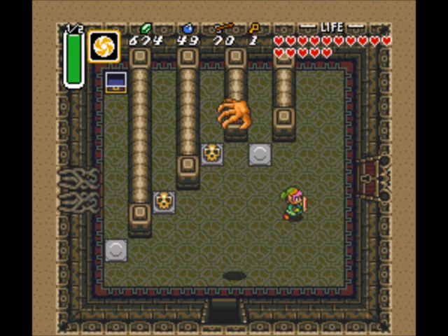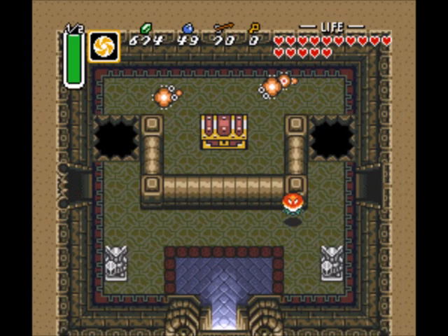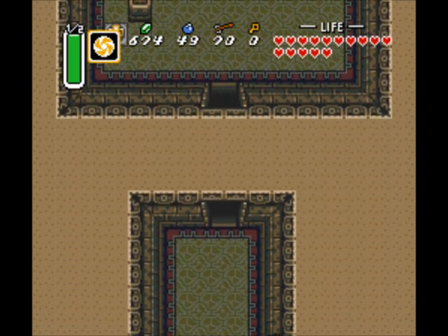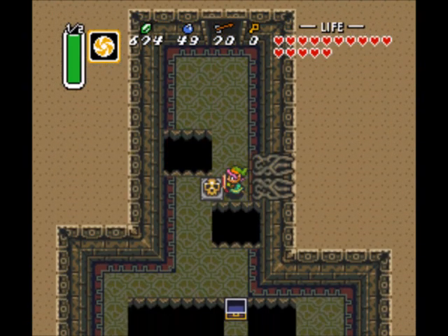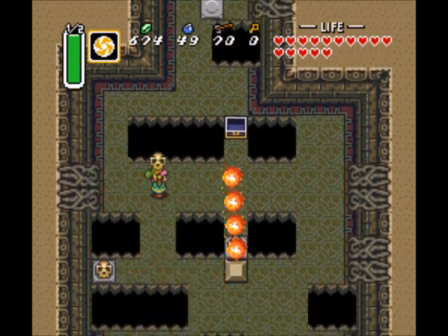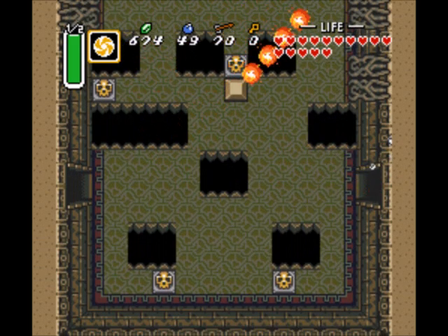Usually with Bombos, if you're killing three or four enemies, one of them's probably going to drop another little magic bottle. There's another entrance to the dungeon, but I don't want to go there just yet. You saw the big chest there — we've got to find a way to get to that, but I don't see how we can. There's pits in the way. We'll find another way to get through.